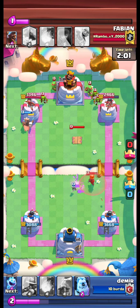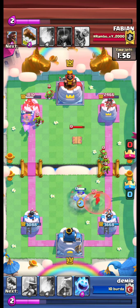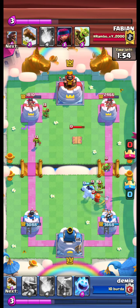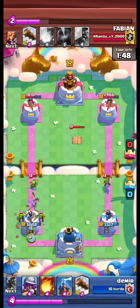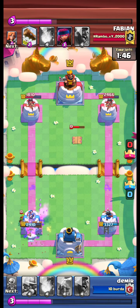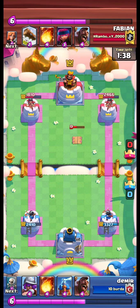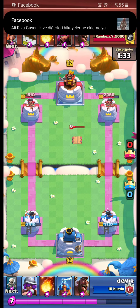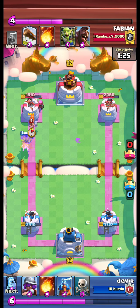He sends our hog to the opposite lane. That was a very bad tesla placement. We have to get some damage to cycle to log. We are ice spirit and musky able to defend. Opponent firecracker is at the back, we send our hog.